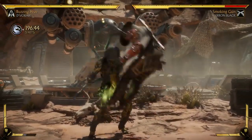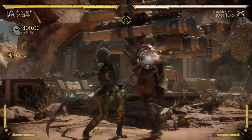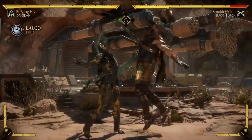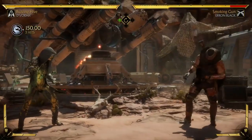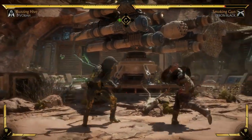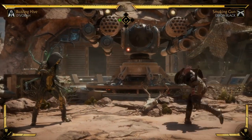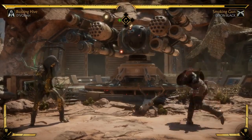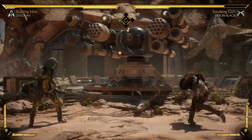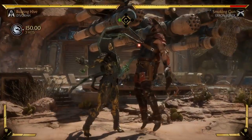She has this anti-air grab, which is one of her chief combo enders. This has a crushing blow if you anti-air with it. It'll actually do DOT damage — damage over time. If she amplifies it, even after the crushing blow, she actually gets a re-stand.